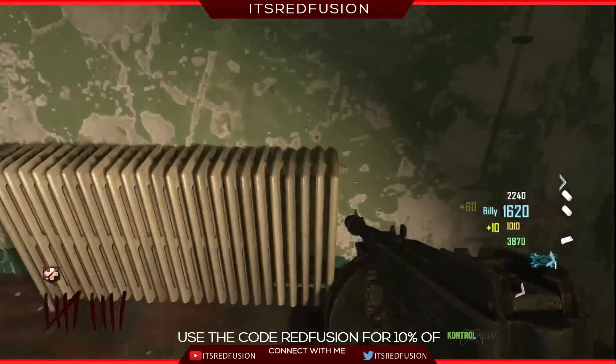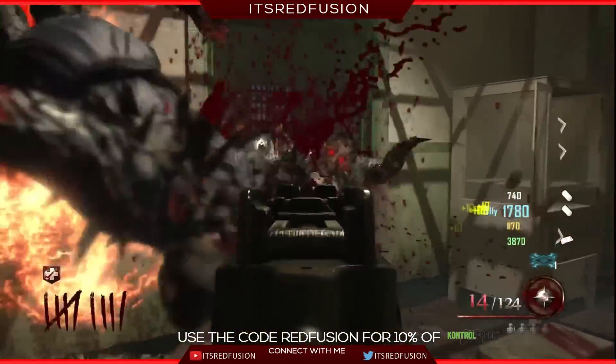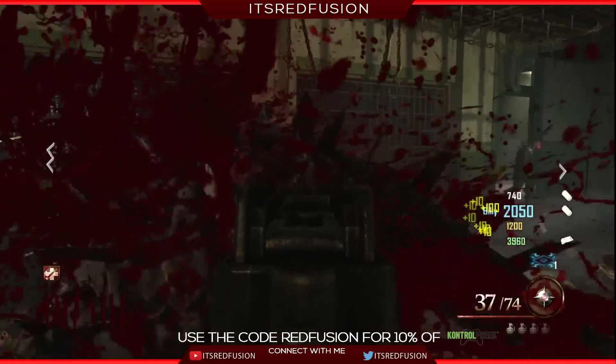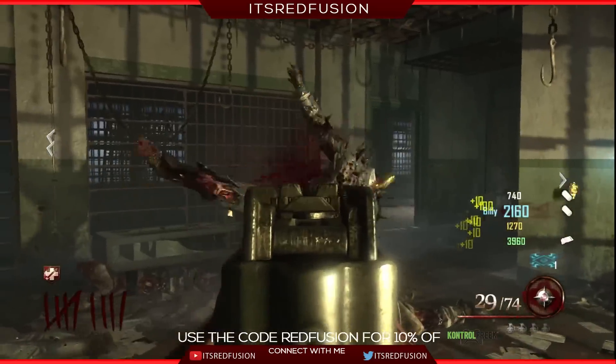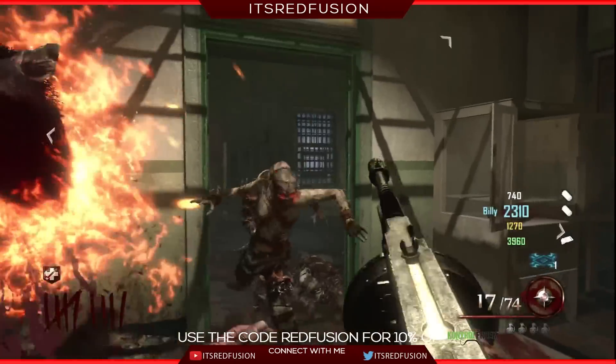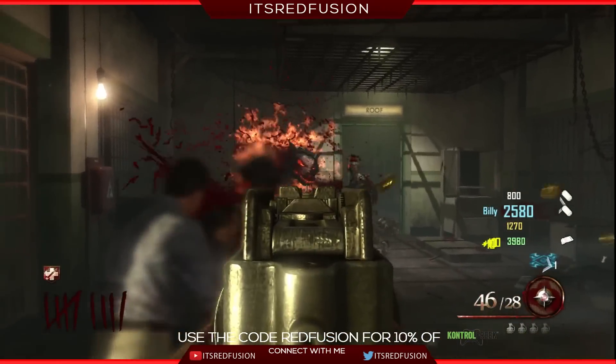So that is all 34 of the leaked gumball perks in Shadows of Evil. Hope you guys did enjoy this video. Let me know in the comments which ones are your favorites. I was trying to speak as quickly as possible. Hope you guys enjoyed this. Let's go for 200 likes — if we can do that, it would be greatly appreciated.